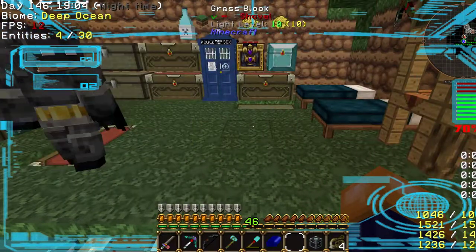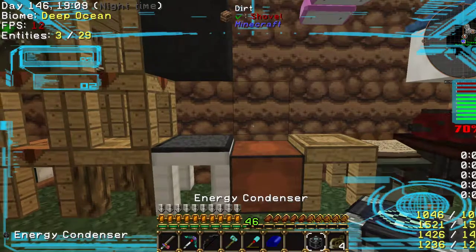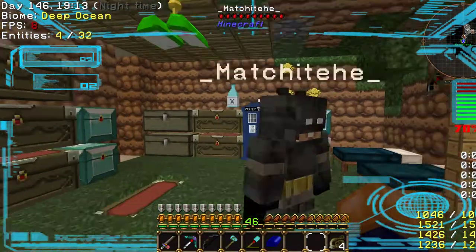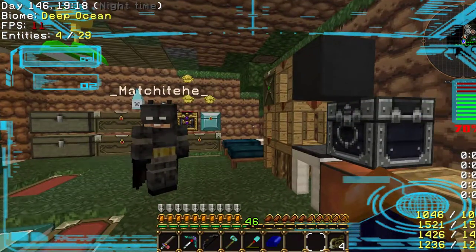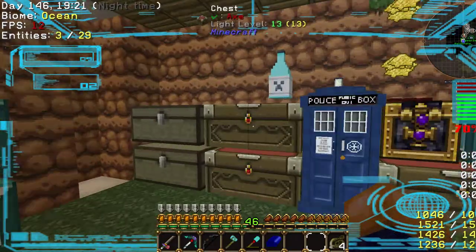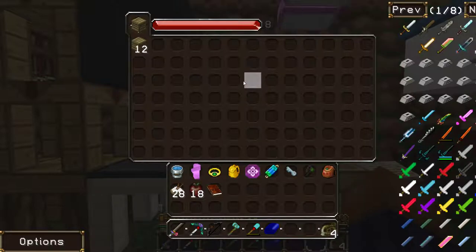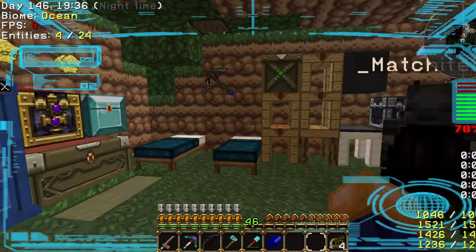So what do I need this for? You need to just plonk that anywhere for the moment. There we go. With this in hand, we can create any item that has a number attached to it — so like, wood. Look at all that wood. So this is the cheat machine, basically. This is how we win the game.